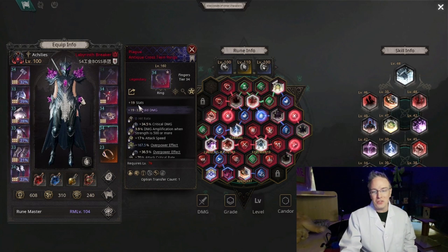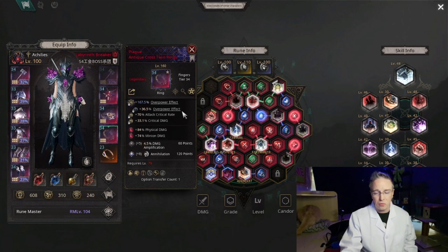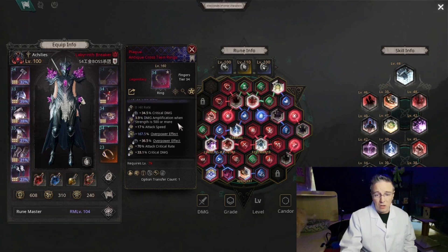Stats ring - stats is good, gold damage, crit damage, overpower, overpower - very solid ring. Kind of got unlucky on the legendaries again, but damage amp and annihilation are good stuff. Solid ring.